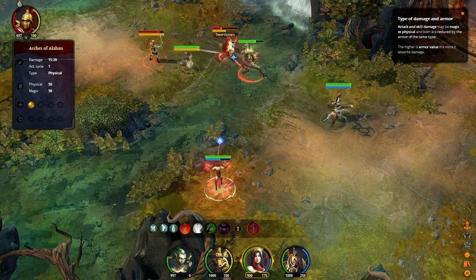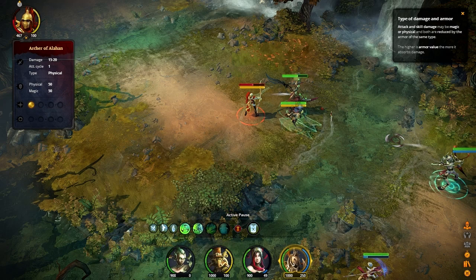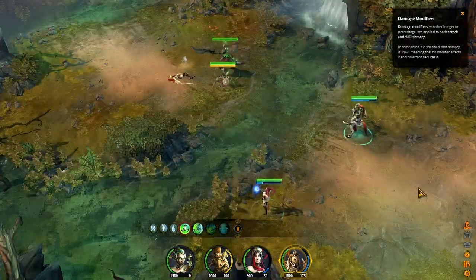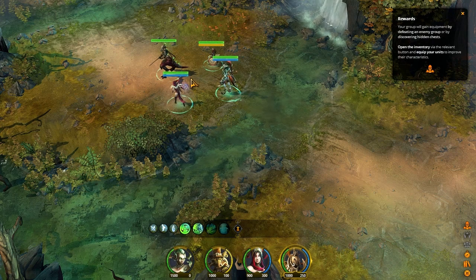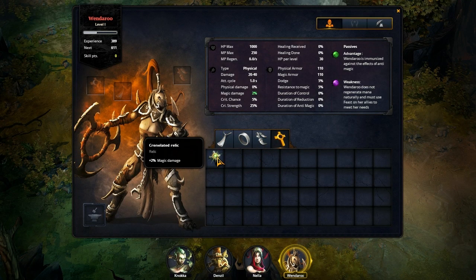Let's pause it for just a moment. I'd like to test out this heal here. I think it said it heals the first person it hits. So before we're in a mission critical battle, I'd love to throw this out here and just make sure that it does what I want it to. Very nice. A crenulated relic — is that the one we were looking for? I'm going to assume the I key gives me what I want. Plus 2% magic damage, so that's probably going to be best used on Nella.